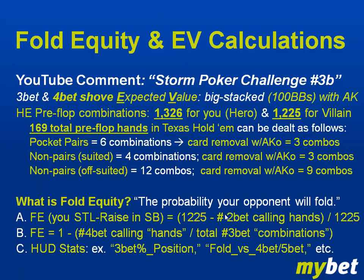Concerning fold equity — again, the probability your opponent will fold. There are different ways to calculate it; it doesn't matter as long as you get to the right result. One way: take the total combinations your opponent can have (1,225 when you see your two cards), subtract the number of hands he will call, and divide by the total number of hands — that equals your fold equity, i.e., the probability he'll fold.